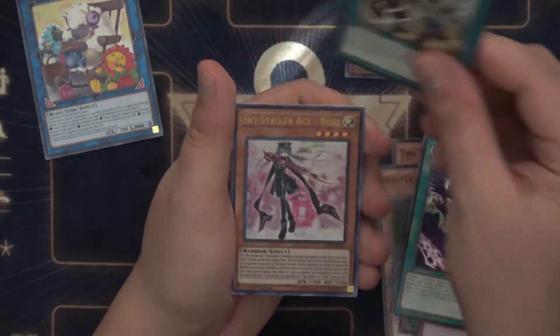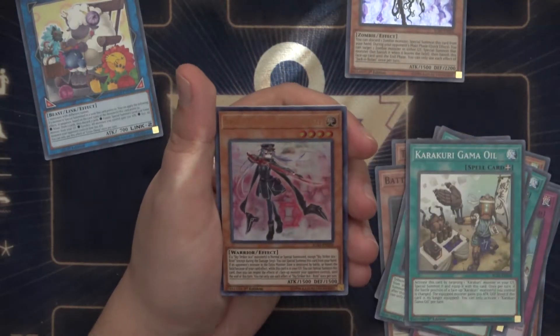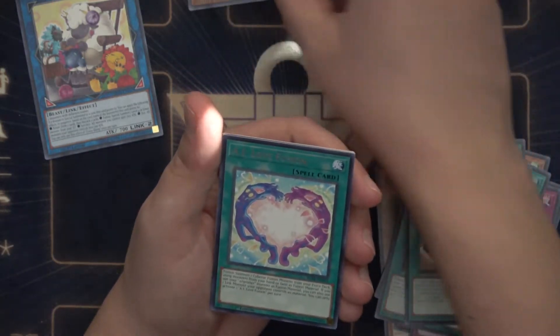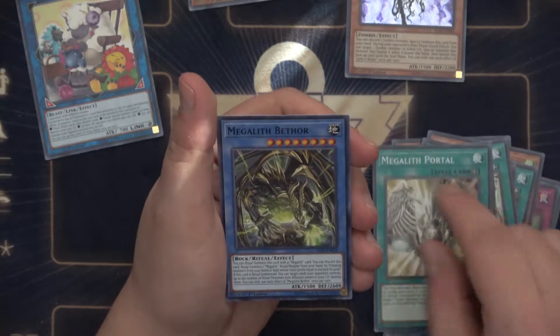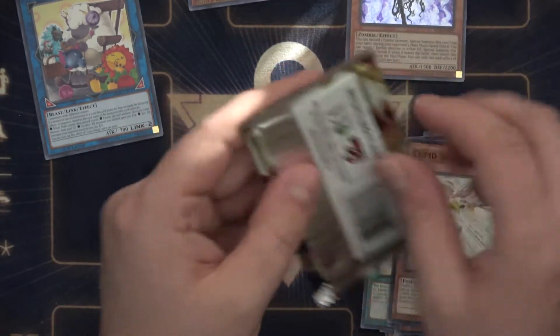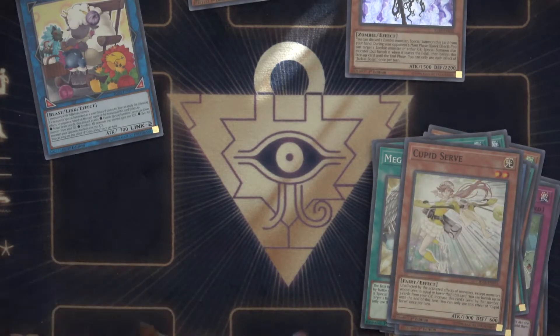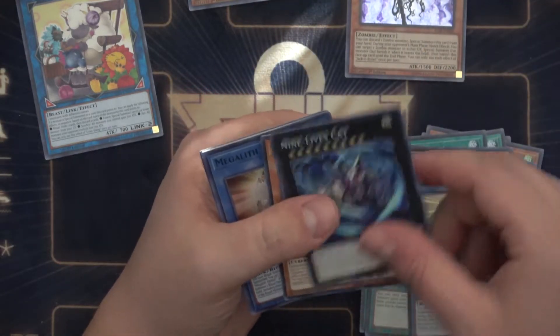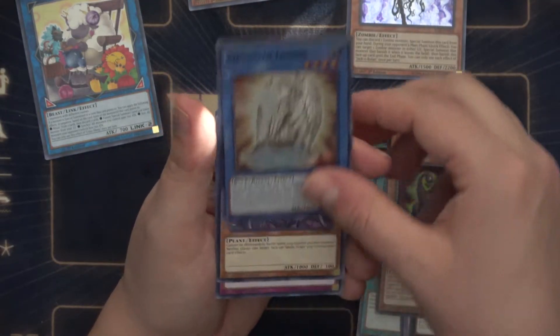We're just going to buzz through these — you can see them as I go. We've got a Sky Striker Ace Rosé for our Ultra, so that's nice. AI Love Fusion, which would be good if we could actually add in the Adagnister stuff, but unfortunately it just doesn't work the way that we want it to. We're going to keep pumping through these packs. Nine Lives Cat, Adagnister card, which is nice.